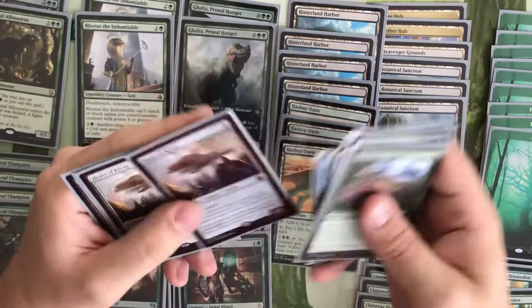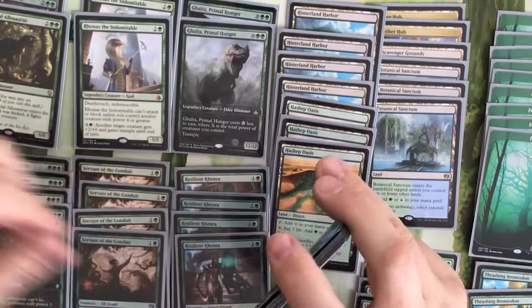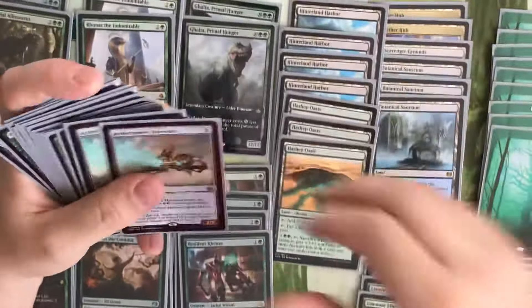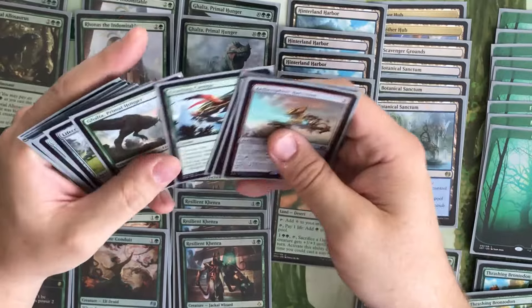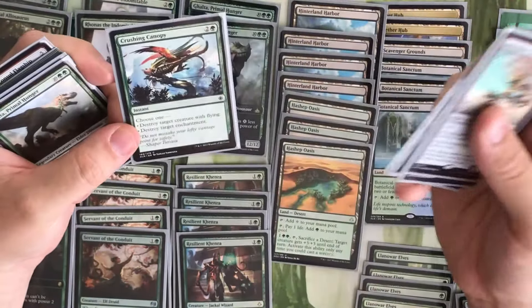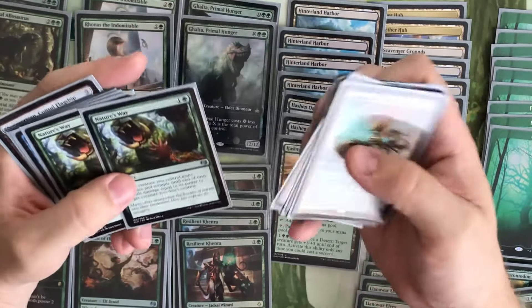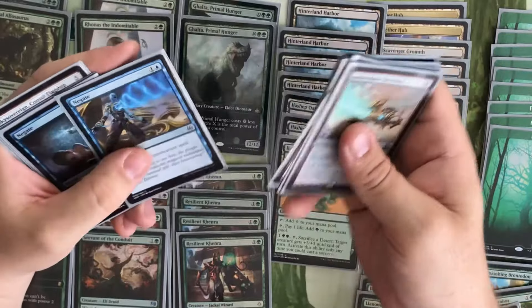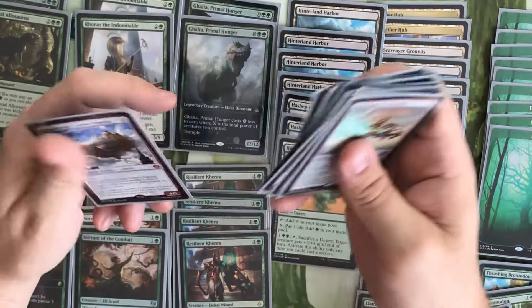Steel Leaf Champion, Territorial Forcerunner, Thrashing Brontodon, Vicious Offerings, Blossoming Defense, Commit, Heart of Kiran — three of them — Sky Sovereign. Then sideboard: Aethersphere Harvesters, another Blossoming Defense, Crushing Canopy which I think is huge in this format — that kills Lyra. Done. Galta, The Eldest Reborn, Nature's Way, The Gate, Nest of Scarabs, and another Sky Sovereign.